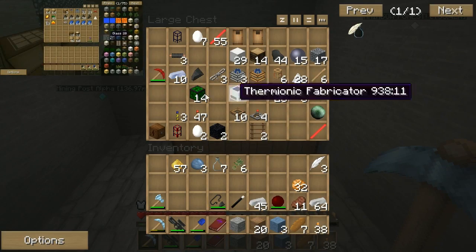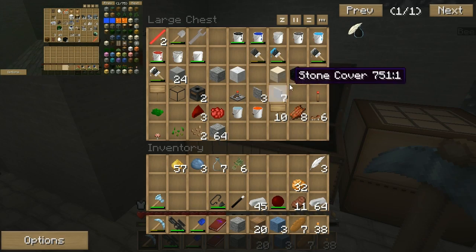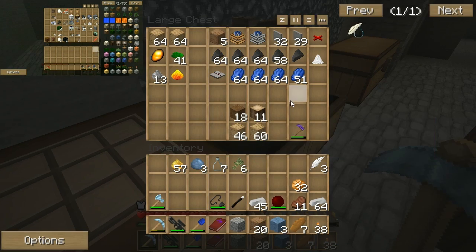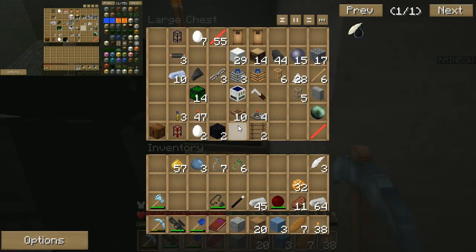Is there a pick around here anywhere? Yeah, there's one in that chest right over there. There's a ruby pick that's probably yours from the past. Probably. Considering I never used ruby. Where's the thermopiles? I don't know. Where did they go? Are they in that chest?